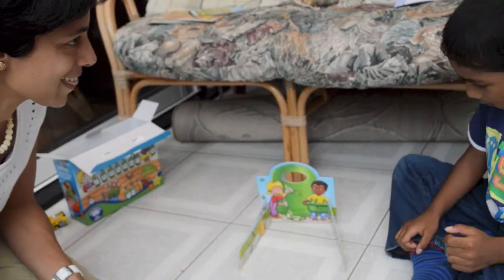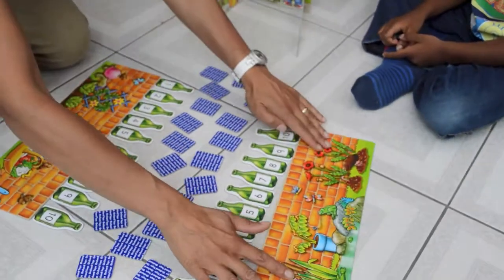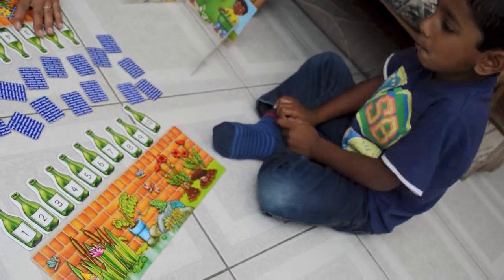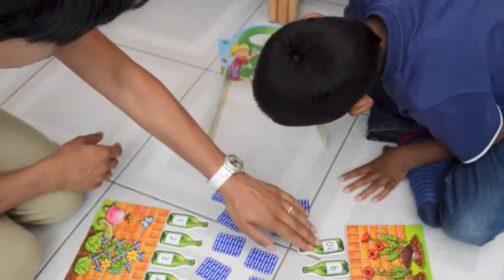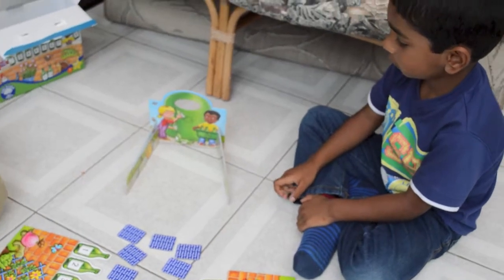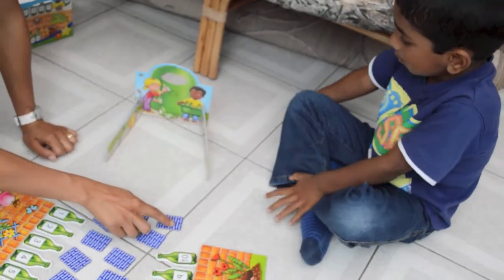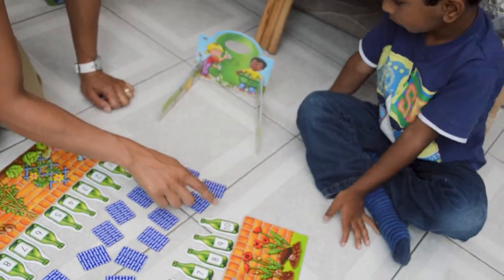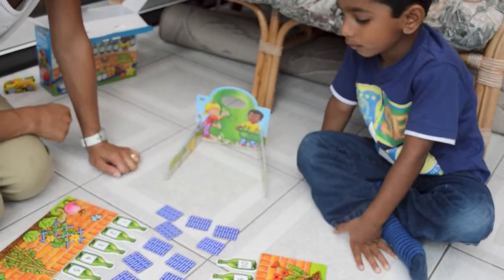Shall we play ten green bottles together? Right, these are your bottles here. You've got ten bottles, and these are my bottles. We have to see who can put the most bottles through the bottle bank. Do you think you can put the most bottles through here? Shall we turn a card over and count how many dots there are and see if you've got a bottle with the same number? Do you want to go first?